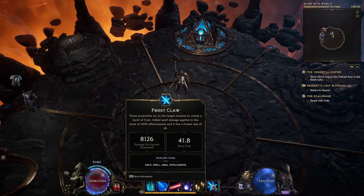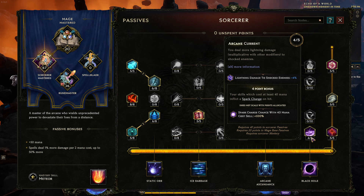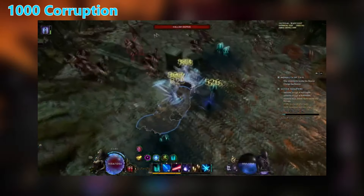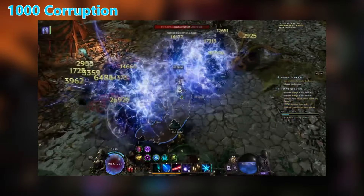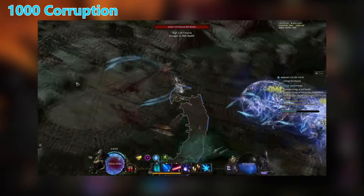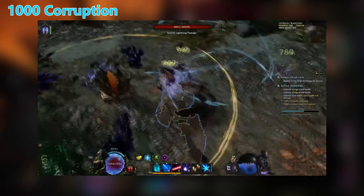Our AoE skill is Frostclaw. The reason why Frostclaw is so good is because in 1.1 they added a node in Sorcerer where you apply a Spark Charge for every hit with a 40-plus mana cost skill. We run above 40 mana cost on Frostclaw, and Frostclaw applies an insane number of hits per cast — potentially over 20 hits. The amount of Spark Charges you apply is absolutely insane, and because of the Enigma, you have quite a bit of AoE on those Spark Charges. They all overlap, and when you shoot into a pack of enemies, they basically immediately die. Even rare monsters or bosses inside a pack will usually get one-shot along with it.